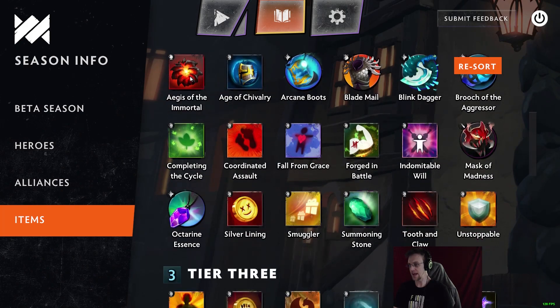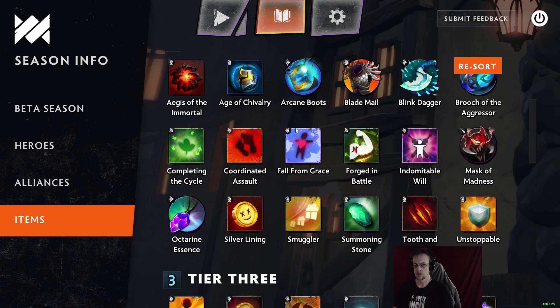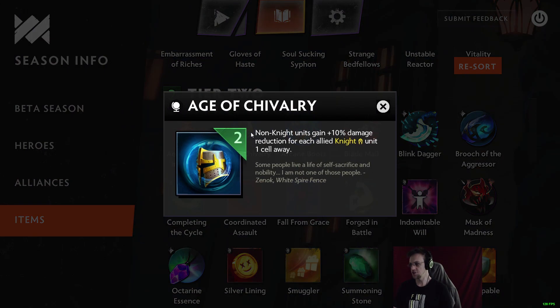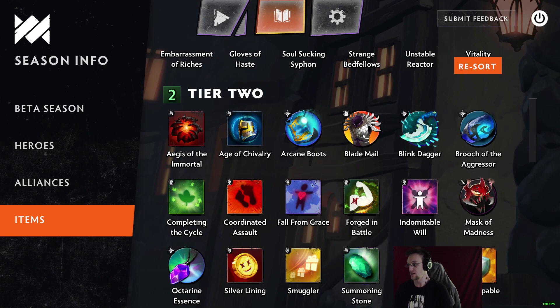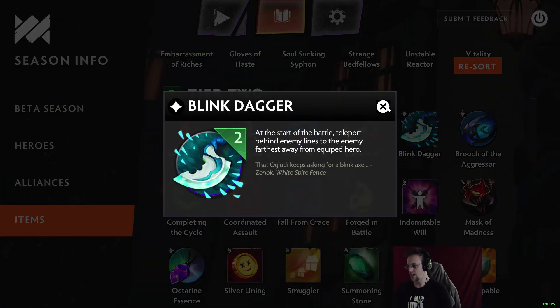Tier 2 items: Ages of the Immortal prevents your next loss of life while preserving your win streak — essentially a do-over if you get a bad matchup. Age of Chivalry: using Helm of Iron Will, non-Knight units gain 10% damage reduction for each allied Knight unit. Arcane Boots: when equipped, if mana is greater than 50%, restore 25 mana to all allies once. Blade Mail classic. Blink Dagger: teleport behind enemy lines to the enemy farthest from the equipped hero.